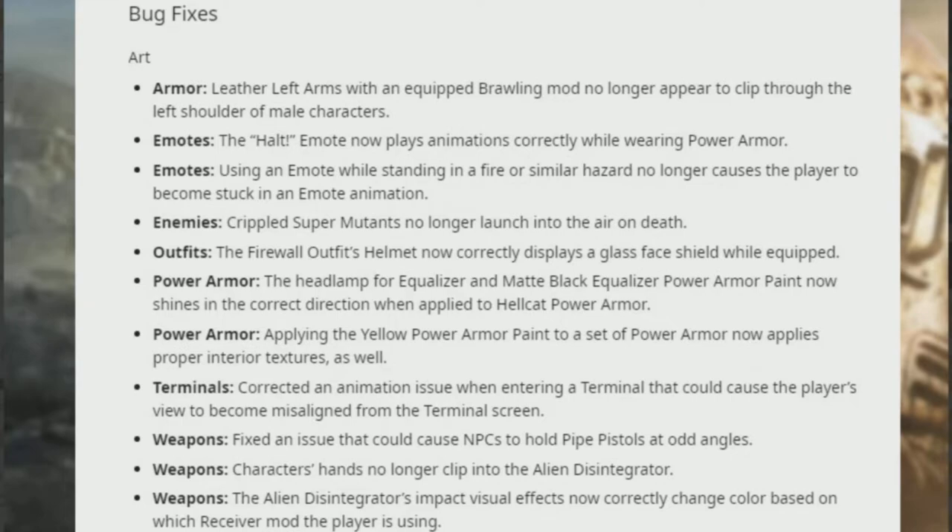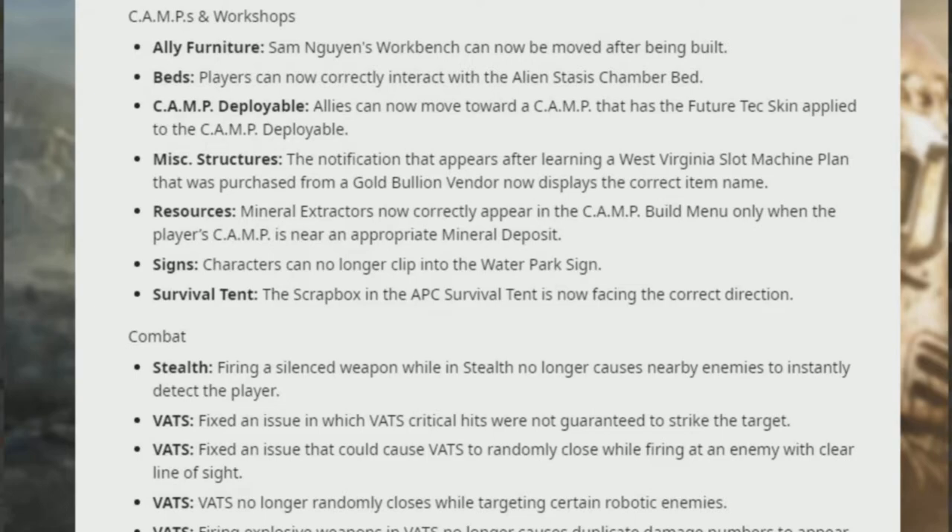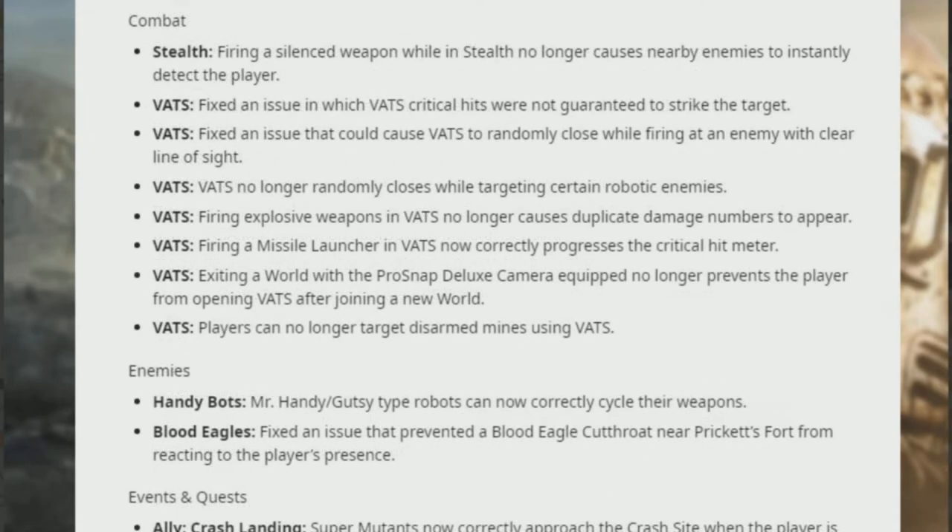Camps and workshops: Sam Newigan's workbench can now be moved after being built. Players can now correctly interact with the Alien Stasis Chamber bed. Allies can now move toward a C.A.M.P. that has the Future Tech skin applied. The notification that appears after learning a West Virginia Slot Machine plan purchased from a vendor now displays the correct item name. Mineral extractors now correctly appear in the C.A.M.P. build menu only when the player's C.A.M.P. is near an appropriate mineral deposit. Characters can no longer clip into the water park sign. The Scrap Box APC Survival Tent is now facing the correct direction.